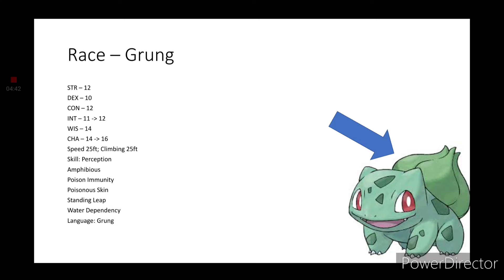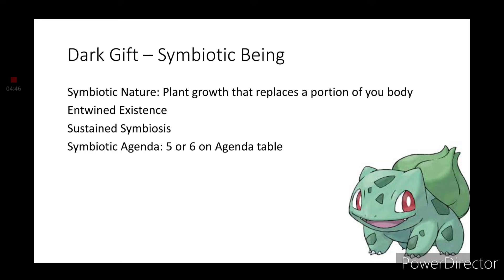Now let's talk about the bulb on Bulbasaur's back. We're going to need the Dark Gift known as Symbiotic Being. This will give us a Symbiotic Nature — we're going with a Plant Growth that replaces a portion of your body. We also get Intertwined Existence and Sustained Symbiosis, which lets us live a little bit longer because our Symbiotic Being does not want us to die — the symbiote needs us to live in order for it to live. Symbiotic Agenda number 5 or 6 on the Agenda table will work. To find the Dark Gift of Symbiotic Being, go to Van Richten's Guide to Ravenloft.